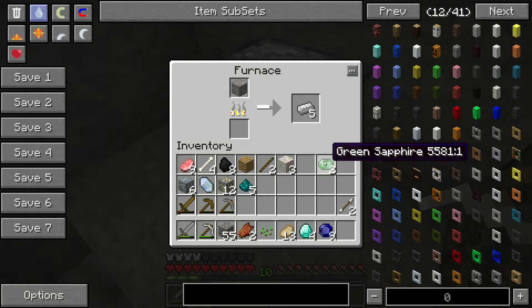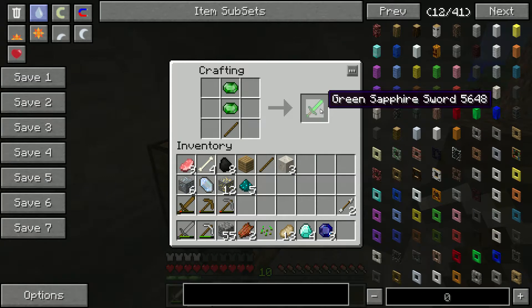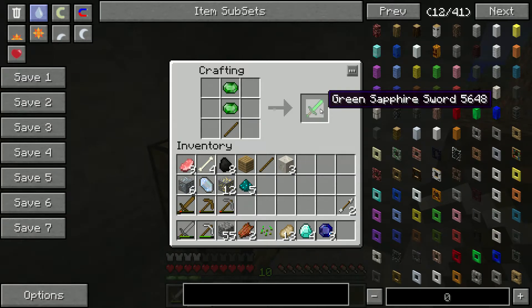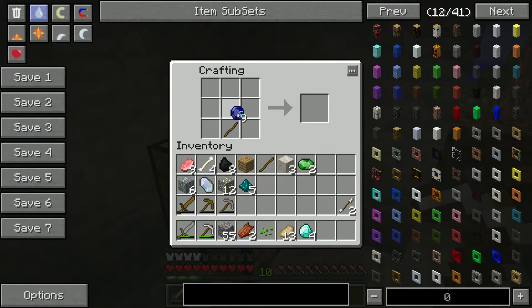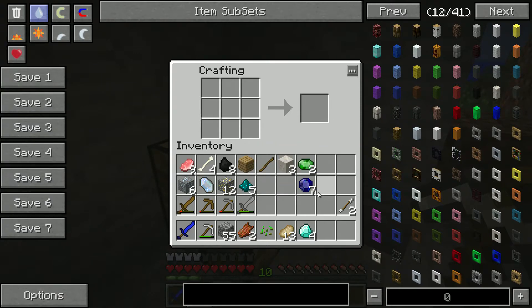I think for a first episode we haven't done too bad. One thing I did want to check - yes you can, ten. Well that saves using my diamonds because I think these sapphires are of equal value. Oh, I need more wood.